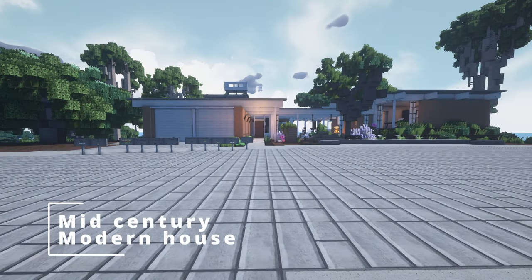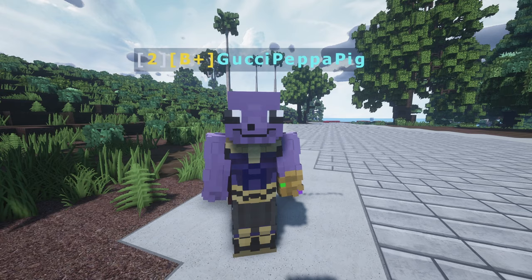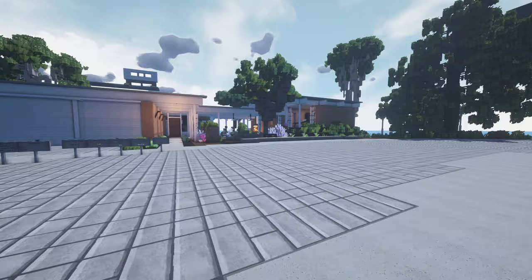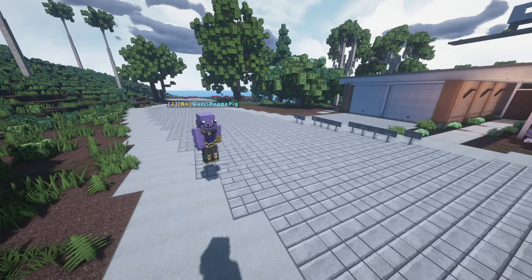Welcome back everybody to Inspiration Series. We are on episode 5. I'm here with Gucci Pippa Pig once again. So you actually told me about this house — you were like, hey, you need to look at this house, right? I just TP'd here and we started recording right away. Can you tell me a little bit about this house? Like who built it, stuff like that?